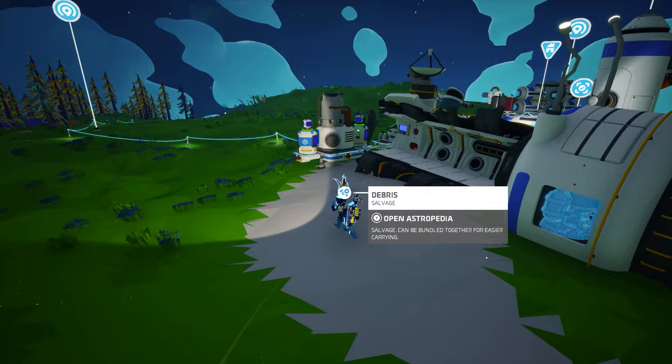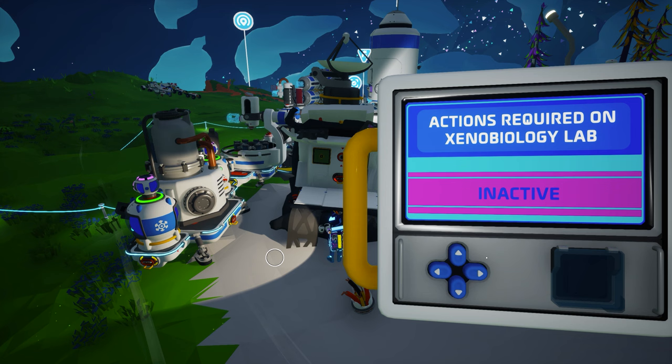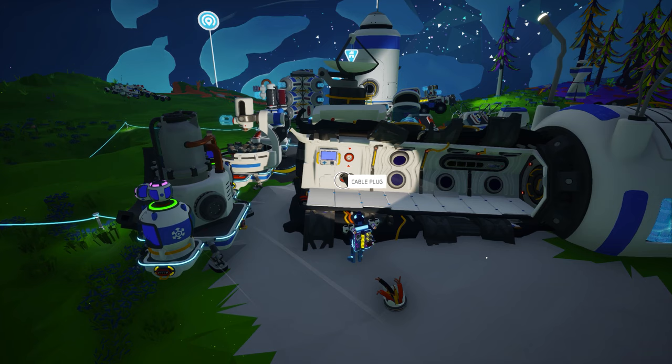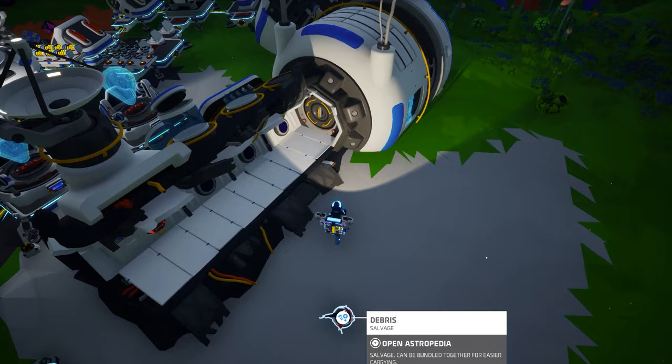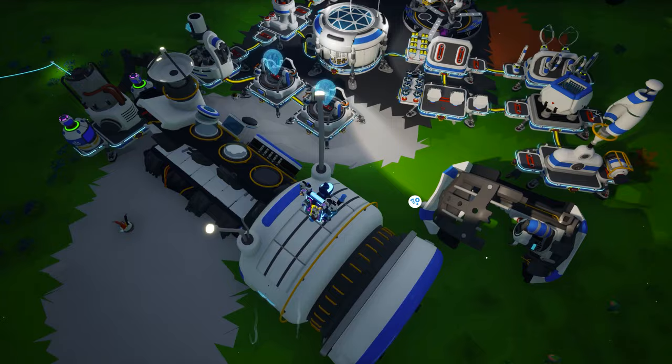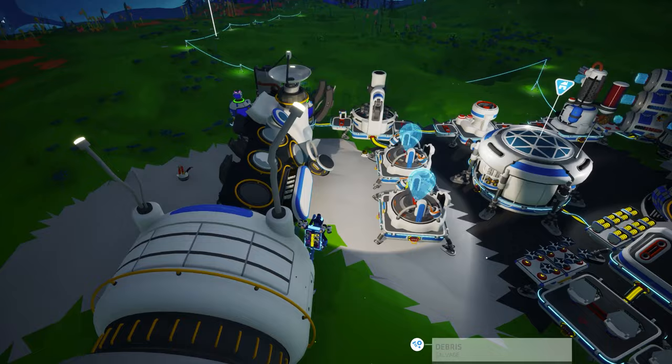You will also notice that you have completed the strange object mission, while two new missions — jumper cables and a breath of fresh air — become available. If you investigate this new strange object, you find that it has a control panel, a tier 1 slot, a power cable, and a space for an oxygenator. You also see what appears to be a power meter, seven display screens that are powered off, a communications antenna, what appears to be seven glass pods, and a large round door. It is at this point that you may discover this strange object is actually wreckage from a xenobiology lab that was once used to house and study biological samples, and it is still partially functional and may contain useful information.